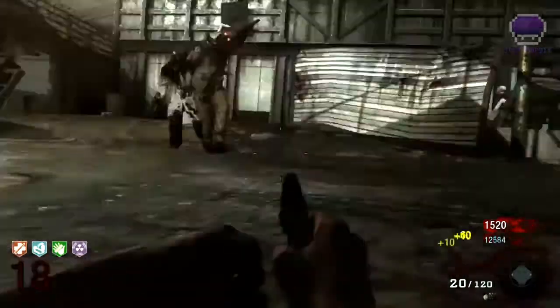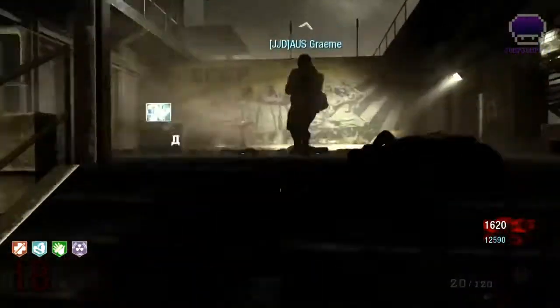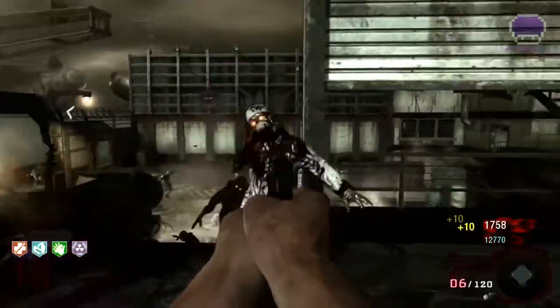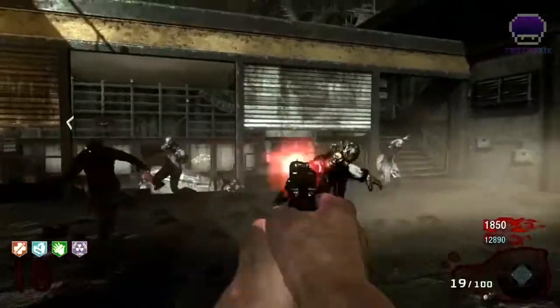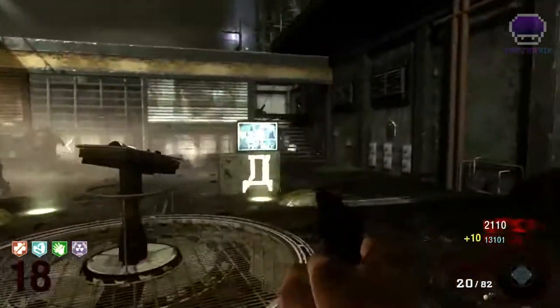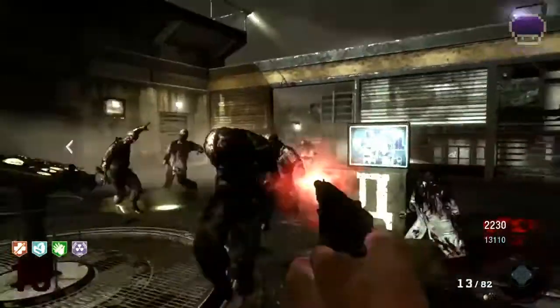Here you can see me using the Calamity, which is an upgraded CZ-75, and it is absolutely awesome. It has 20 rounds in the clip, and it's probably my favourite gun in Zombies. I just really like it — it's good from the hip and it's good aimed down sights, as you can see. I'm beasting with it.